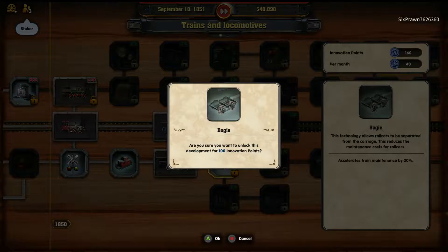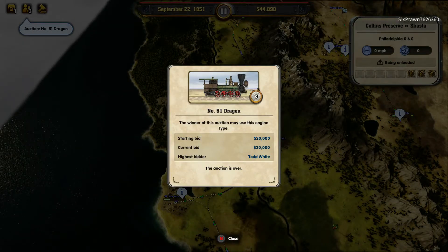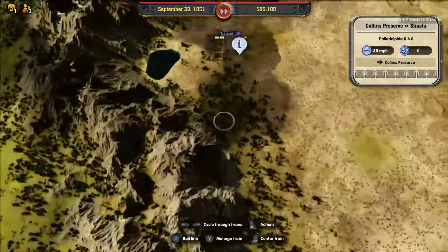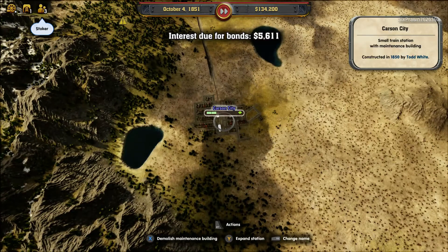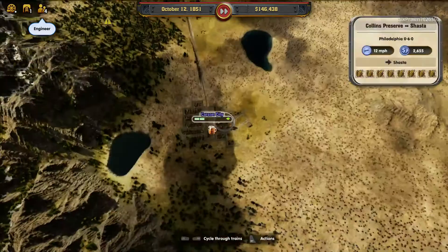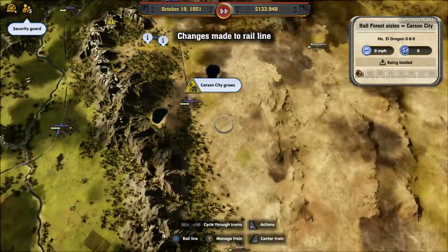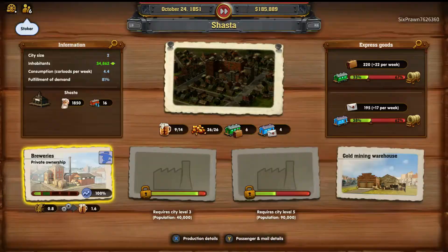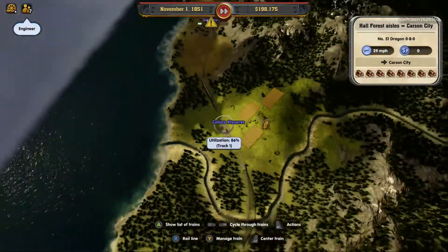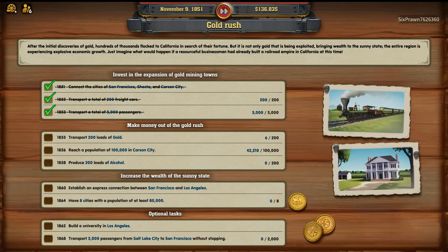We'll use some innovation points here — accelerating train maintenance. On this scenario, as you've got no competitors, any bids or auctions that pop up, you place one bid and you automatically win it. We do have to get Carson City up to a population of 100,000 as well, so that can be worked on. We've created a locomotive to transport wood and cotton to Carson City. Maintenance buildings I've been kind of neglecting so far — don't forget about those.